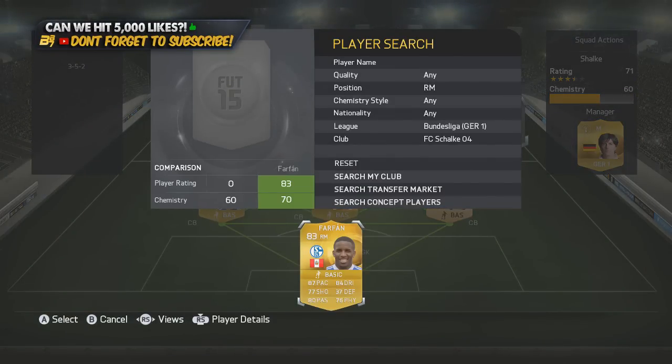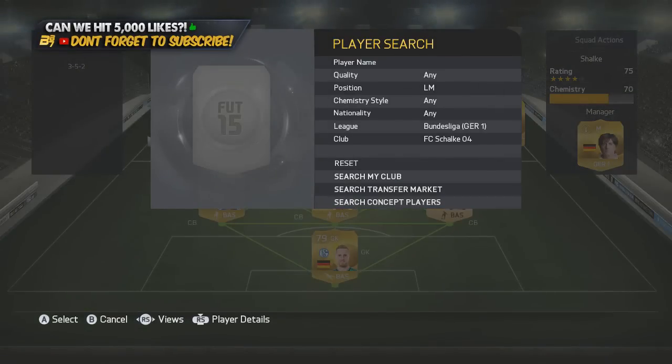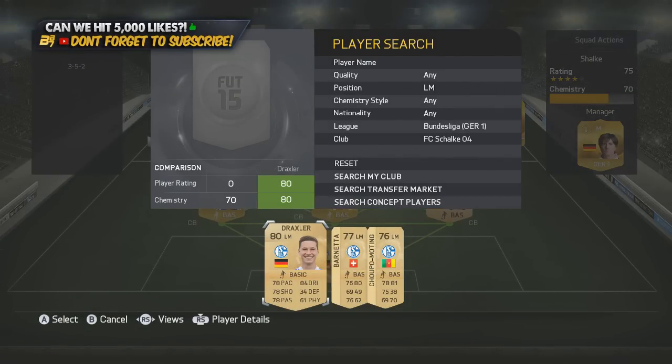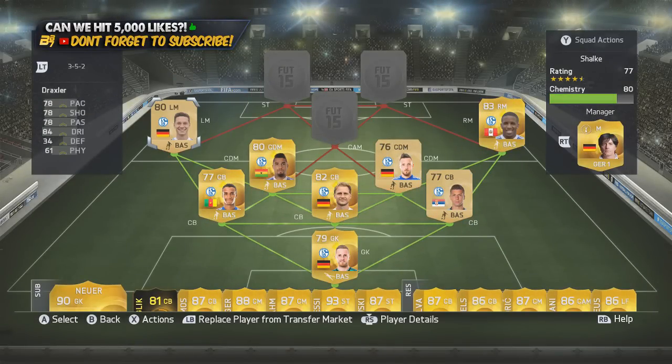In the right midfield position we go with Farfan, 83 rated. There is another card there but Farfan is ridiculous — 87 pace, 80 passing, 84 dribbling. He doesn't have four-star skills which is a bit of a downfall, but he is a very solid right midfielder. On the left-hand side we go with a player who was absolutely butchered this year — not in his stats, but in his position change from CAM to left mid, and it is Julian Draxler. Still as good as last year, but you don't get him in the right positions since he plays as a winger. He does cause a lot of danger though: 78 pace, 78 shooting, 78 passing and 84 dribbling.